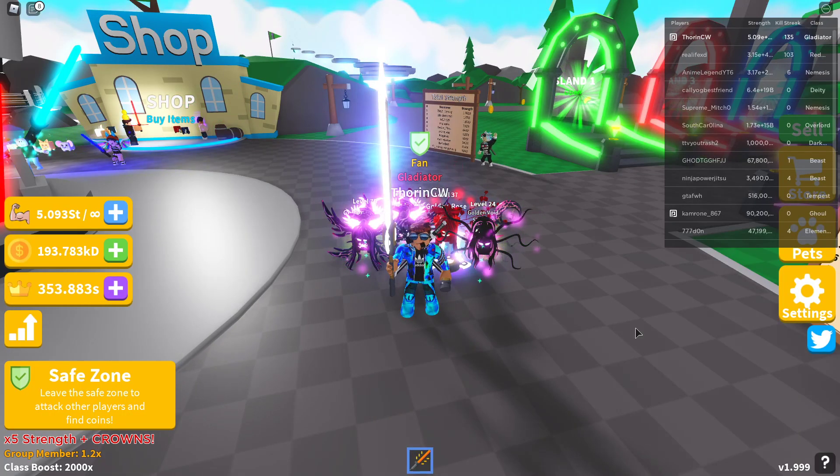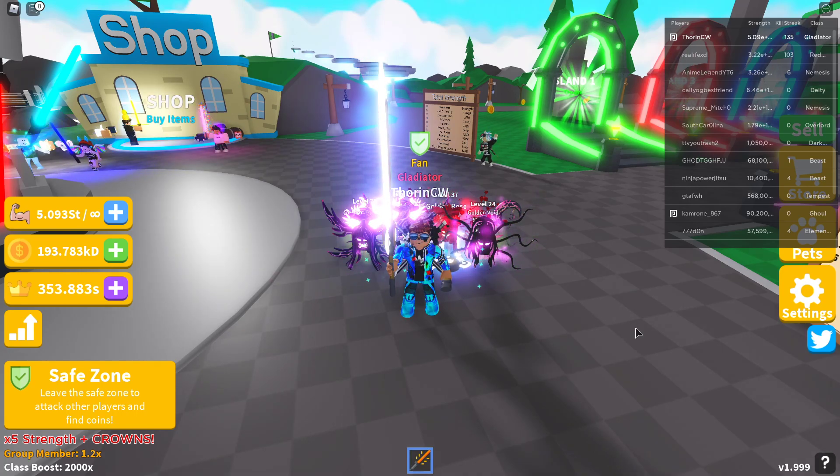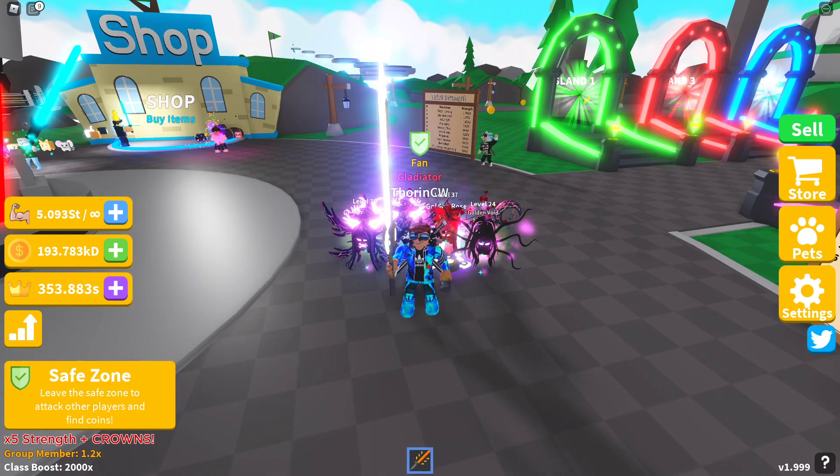Hi guys, welcome back! We're on Saber Simulator today for the latest update, which is version 1.999. On the website it's listed as update 32, so before we get into the game I'm going to show you what's been released on the website.